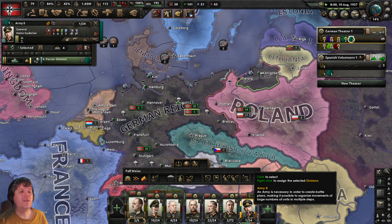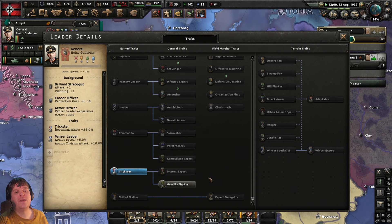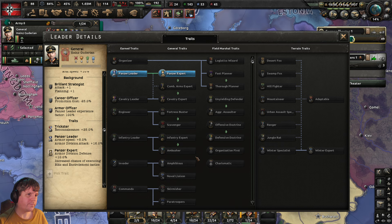Command power is building up nicely. Let's see what Heinz Guderian's blue cross has been flashing — he's got the Panzer Expert option available because he's already been working with panzers. We've just gotten a notification. Panzer Expert gives a 10 percent increase to armor stats, increased armor rights, and increased chance of blitz. It costs 15 command power and we've got 39, so we can actually assign two traits to Guderian. We're not interested in guerrilla fighter, so let's assign Panzer Expert.